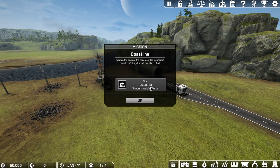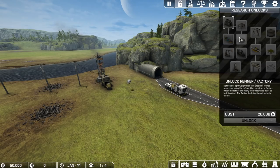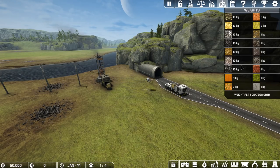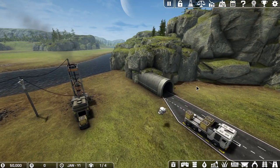Build on the edge of the ocean, lush forest — okay, don't forget about the island of oil. Now we have a goal: 25,000 kilograms, a three-month weight output. We have to move a certain amount of weight over those three months. There are tech trees in the game and a lot of them are based on how much weight you've moved. Different products have different weights — ash, green grass, all the way up to capacitors — and once you've moved a certain amount it'll open up technologies.